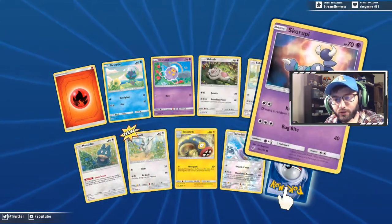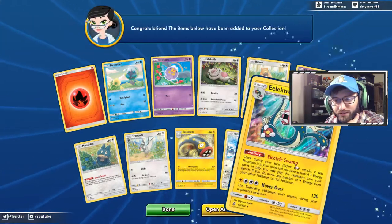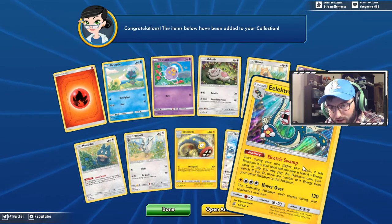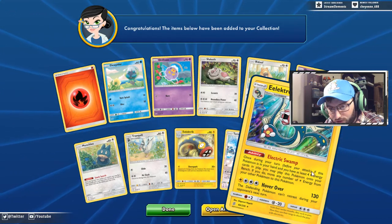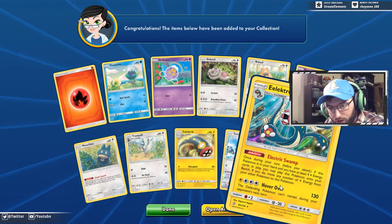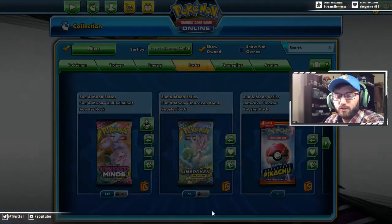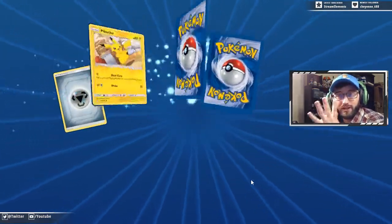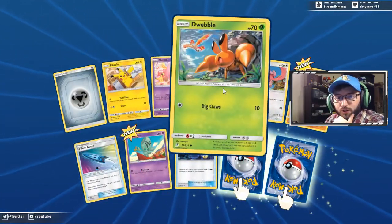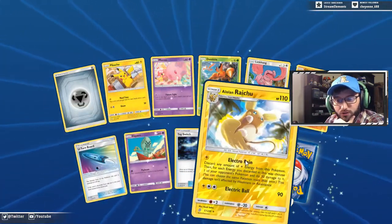Another Lucario — Riolu Lucario evolution pack. Bidoof, Skorupi, Munchlax searching for snacks, another reverse Tornadus — that's kind of messed up — and Electross is a hollow Electric Swamp. Once during your turn, if you have at least four Lightning energy cards in play, you can replay this Pokemon onto your bench. That's not bad at all. That seems really low cost. We got Mealtime Pikachu, Dwebble, some Gible, LGM Tag Switch, and a U-Turn Board — so we got two U-Turn Boards already.